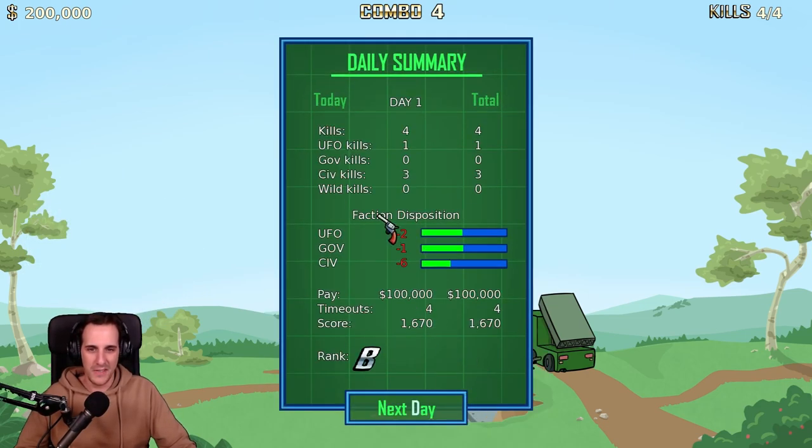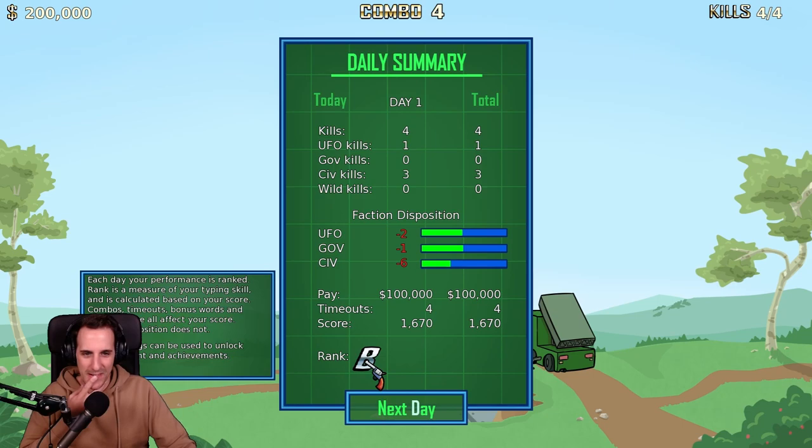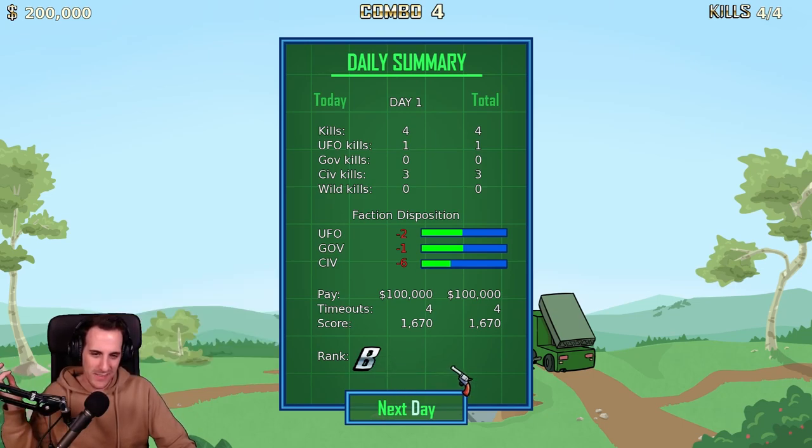Okay, day summary: four kills, one UFO kill, three civilian kills. UFO government-to-civilian rank: B. So do I need to balance this or something? I'm not sure.